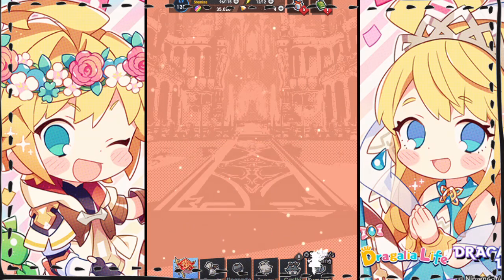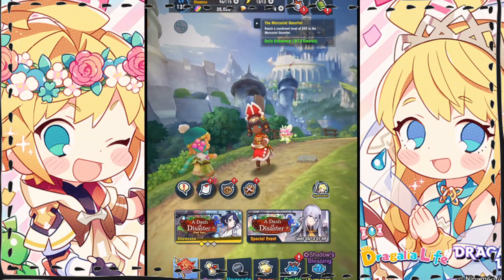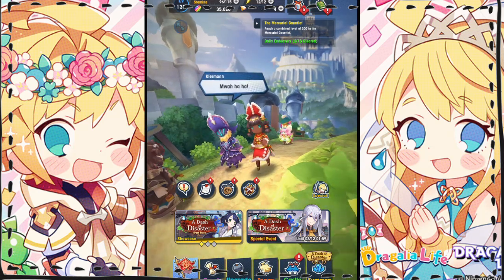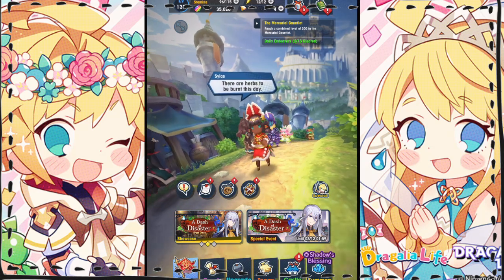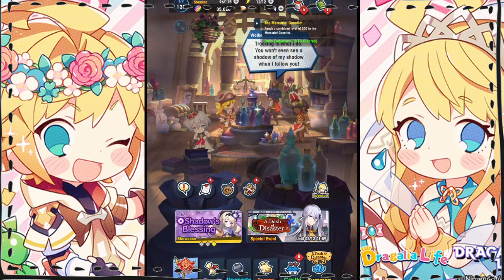Okay, first things first. When you're short on time, the most important task to complete is the construction of the Hunger Dome, the event facility, and making sure it's fully upgraded to level 30. This facility provides a 5% boost to both HP and strength for blade and wand wielding weapons. And in this game, you really want every boost you can get, so fully upgrading this facility is your first priority.